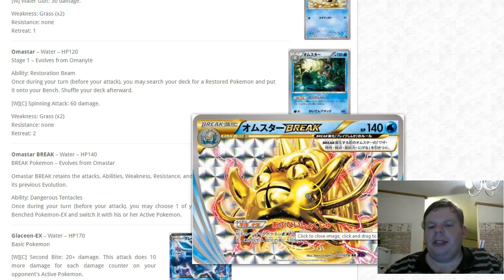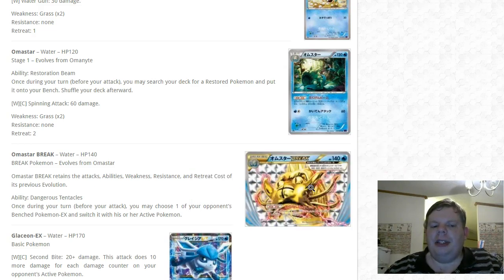The Omastar/Aerodactyl combo is very very doable. However, if you're playing against a non-EX deck, Omastar BREAK doesn't help you all that much.